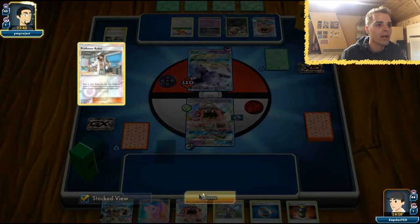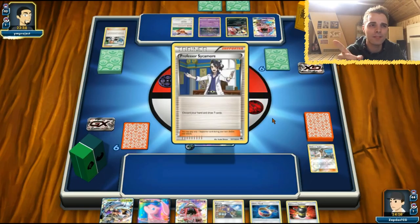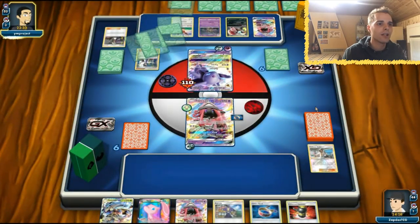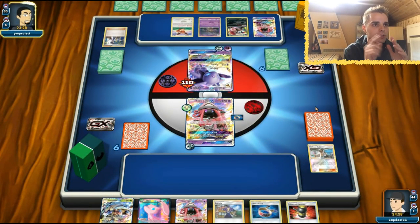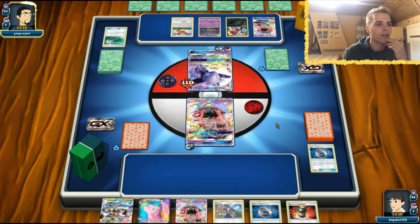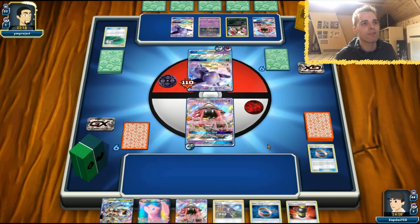Trash Lancer is in town. We have zero items in the discard. He uses Sycamore — this Espeon will see the discard. One, two, three, four, five energies — we'll definitely get a knockout here. Field Blower doesn't matter. We're going to Acerola away and get our DCE back. Tapu Lele will get the first KO.